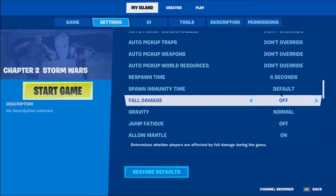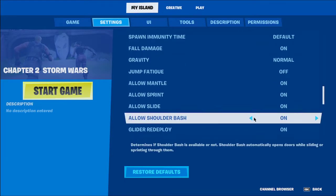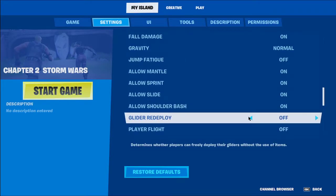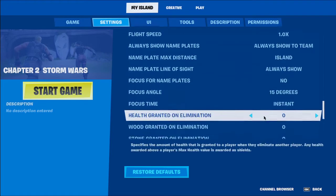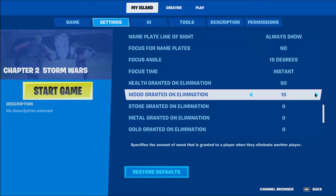I usually turn this one off, turn this one on, keep that on, and turn off Glider Deploy. Scroll down and set the player count to 50. Keep going through all the settings in the same manner.